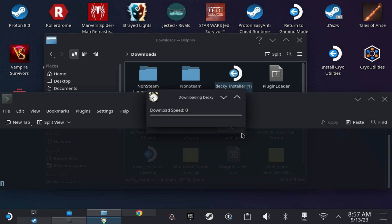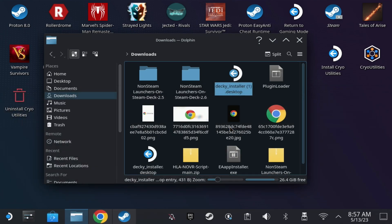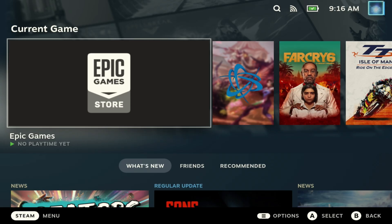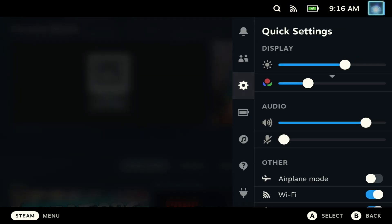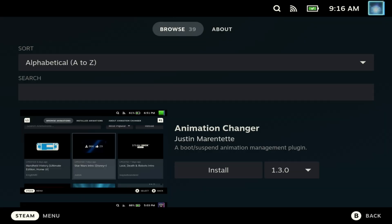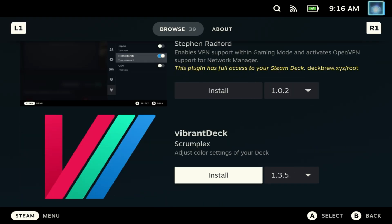For Decky Loader, I run the pre-release version because I'm on the beta OS, but you should be fine with the stable channel. Once that's finished, switch back to game mode by hitting Power and then Log Out in desktop mode. Once back in game mode, if you have Decky Loader installed, press the three-dot menu on the right-hand side of your Steam Deck and you'll have a plug icon at the bottom. Select that, then go to the market icon at the top and you'll see all the plugins you can install — there are tons here.